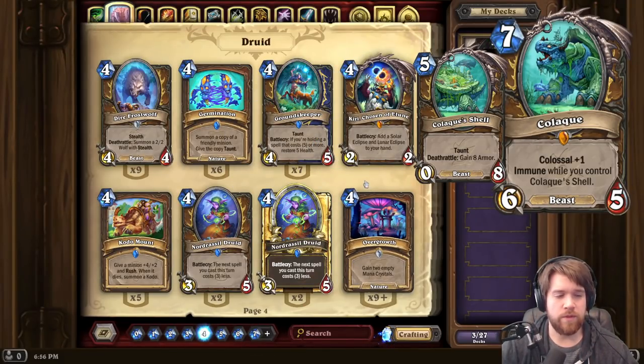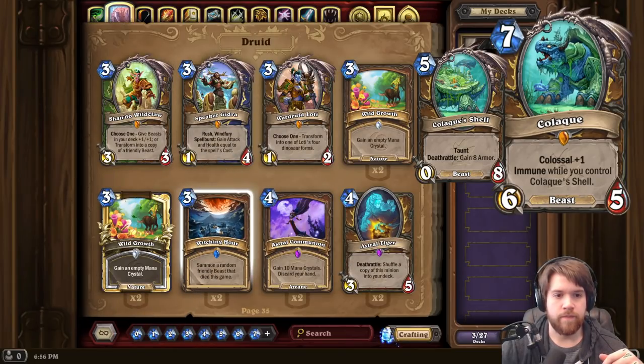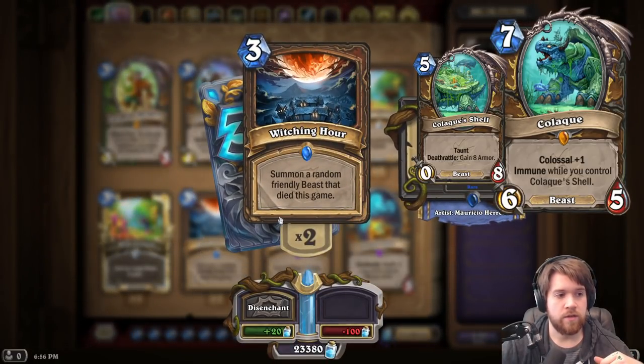Also notably, with Colossal, if you summon it with something like Witching Hour, I believe you still get the token off of it. So if there's some type of resurrection effect like that, it could be really powerful.